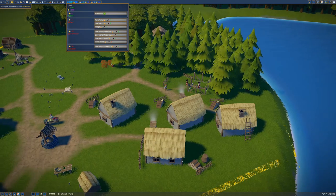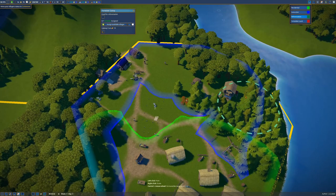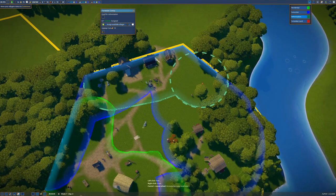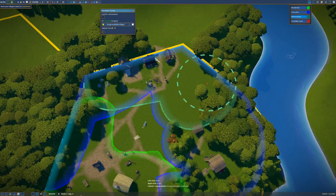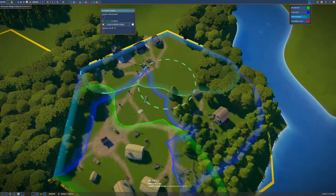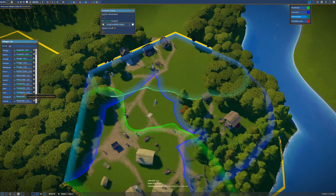For reforestation I don't want my people going too far, so I'm setting the forester's zone roughly around this area. We also need to chop down trees in this area, so we may as well do both. I think that coverage is good enough. We do need a forest to work in, but currently we don't have any free people to assign there.